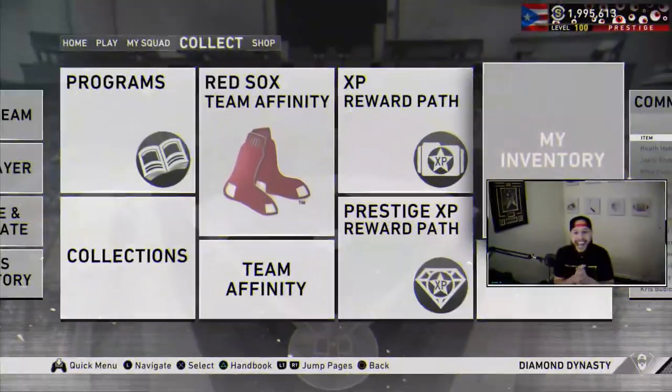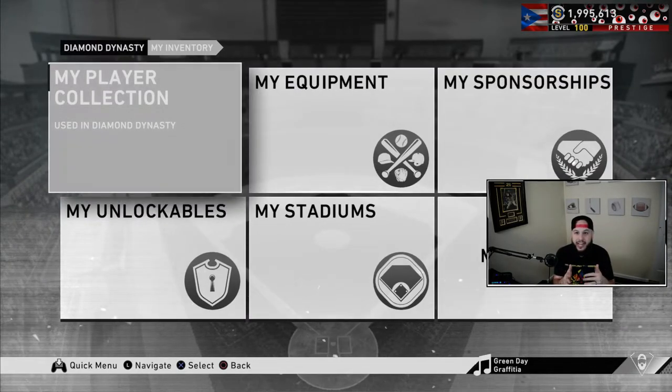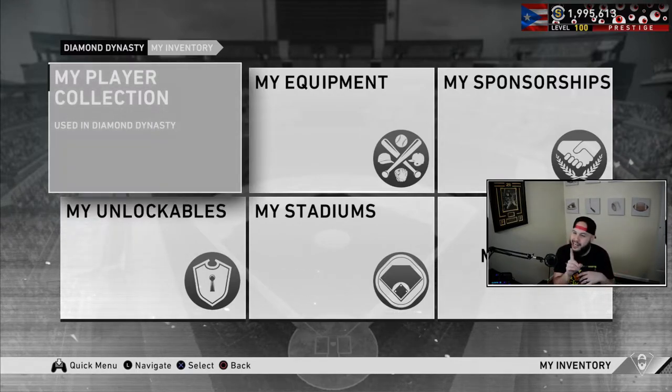Last but not least, go to your inventory — there are always a lot of stubs sitting there that we tend to forget. We get a lot of free packs, and those packs have players, stadiums, sponsorships, and all kinds of stuff. What you want to do is go to your inventory and sell everything — every duplicate you're not going to use. Not necessarily the players, because you may need them for exchanges, but the sponsorships and extra stadiums — no need. Go ahead and sell them.